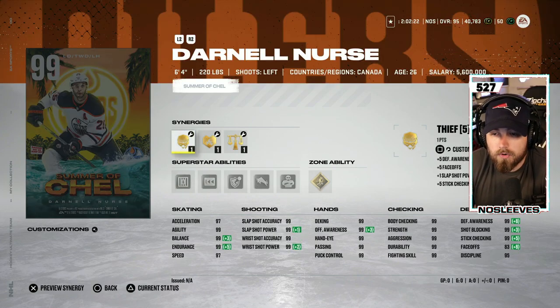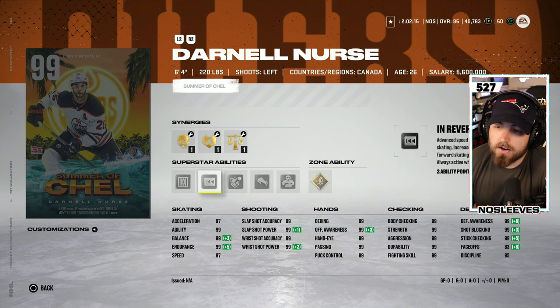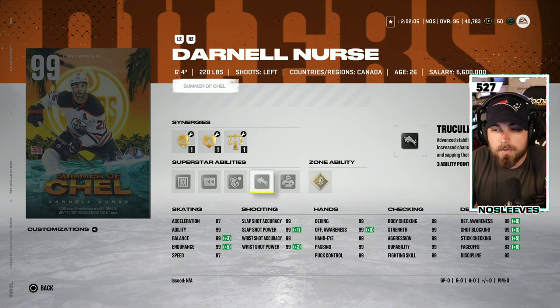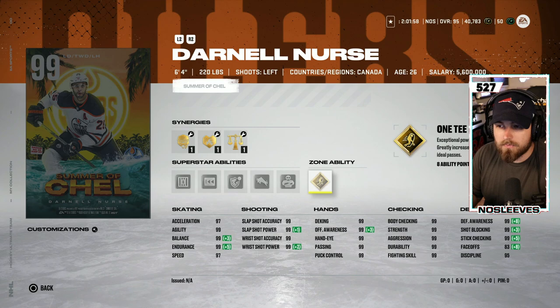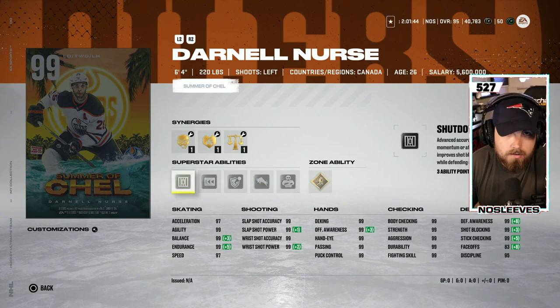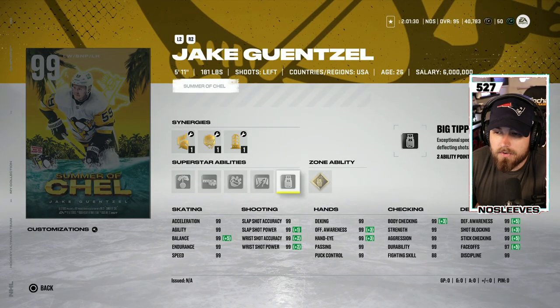Next up we've got the 99 Darnell Nurse — six foot four, left-handed defenseman — with gold One-Timer, Bouncer, Truculence, Ice Pack, In Reverse, and Shutdown. Gold One-Timer with silver Truculence for a left-handed defenseman that's six foot four, 220, with 99 everything makes him an S tier card. The One-Timer from the right-hand side if you play him on his off wing is one of the only ways to consistently score defenseman-to-defenseman one-timers in NHL 22. Combine that with Truculence — he can bump big guys like Lindros or Bure off the puck — and Shutdown is still extremely strong. Darnell Nurse: S tier card.